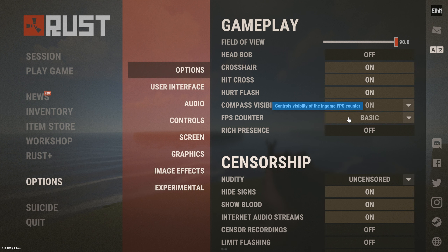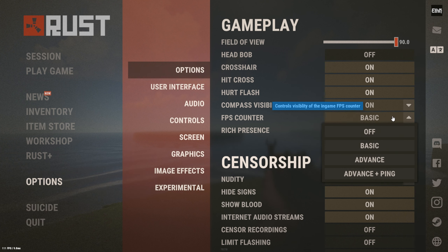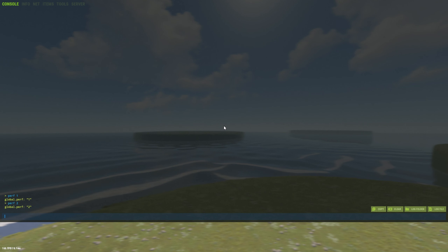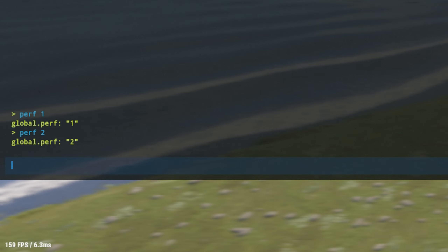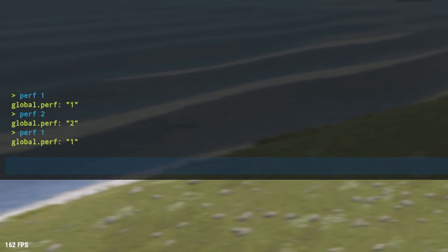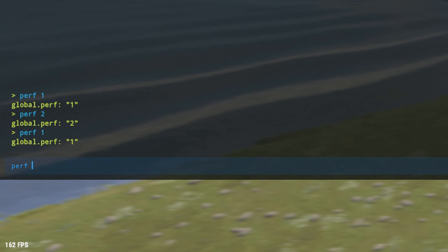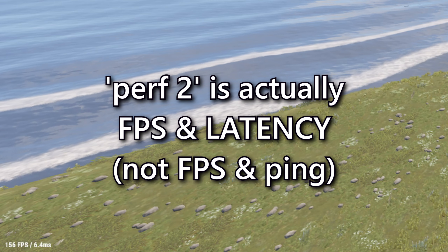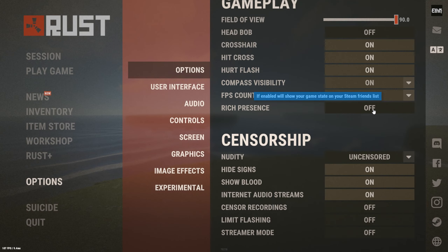Moving on, we have the FPS counter. I don't actually tweak this in the menu — I go to the console to do that, so go ahead and click F1. I use perf 1 or perf 2. Perf 1 will make just your FPS visible in the bottom left. If you also want your ping visible, go ahead and do perf 2, and you'll see your FPS and ping down below.